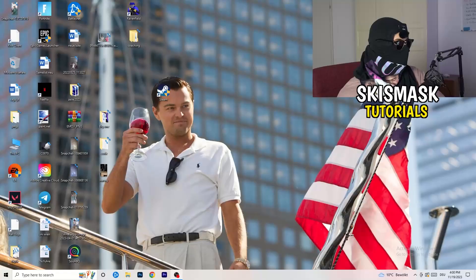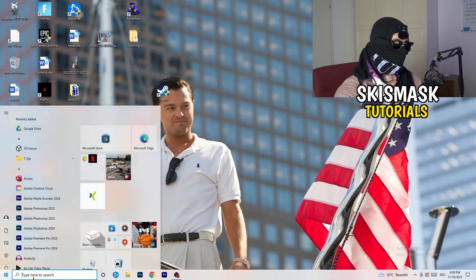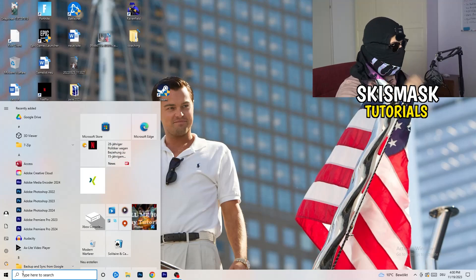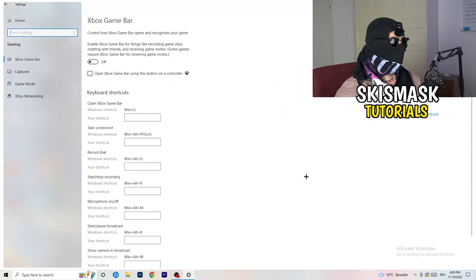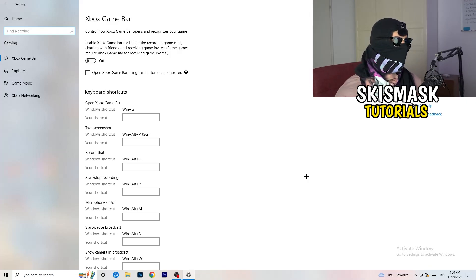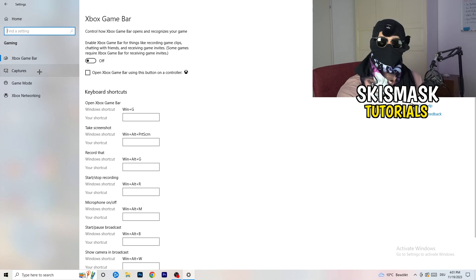The first thing I want you to do is go to the bottom left corner of your screen, right-click and open Windows Settings, or hit your Windows key and click Settings. Go to Gaming, then click on Xbox Game Bar and turn this off. It causes a lot of trouble especially for low-end PCs — you don't want anything running in the background affecting your performance.